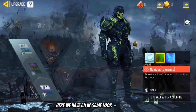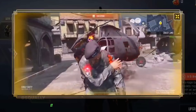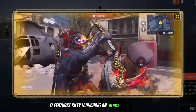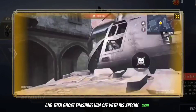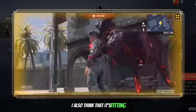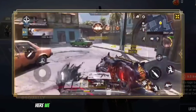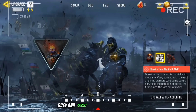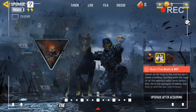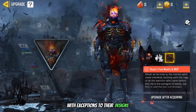Here we have an in-game look at his finisher, which I know a lot of you guys are super excited to see. It features Riley launching an attack on the enemy and then Ghost finishing him off with his special sickle. I also think it's fitting that this finisher is showcased on General Shepard. Here we have his MVP animation which shows the two best friends Riley and Ghost taking a picture together. The base and mythic versions are the same with exceptions to their designs of course.